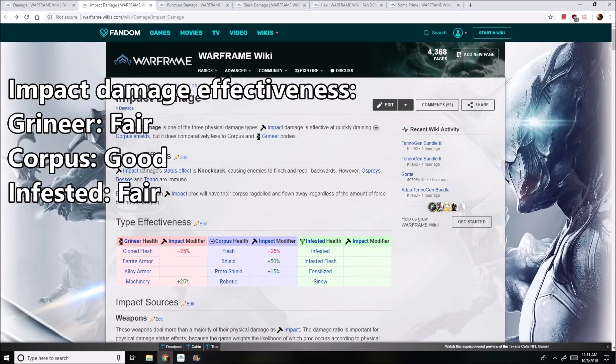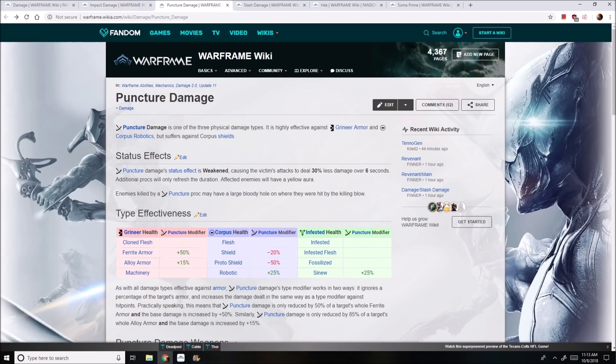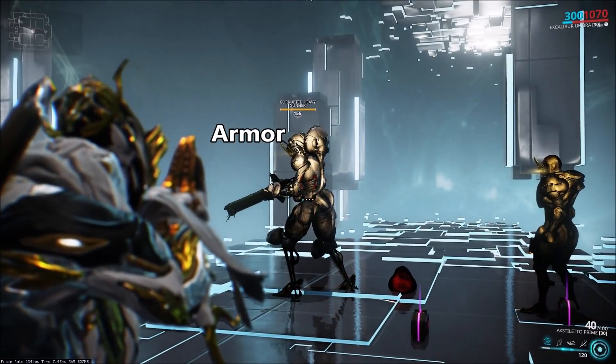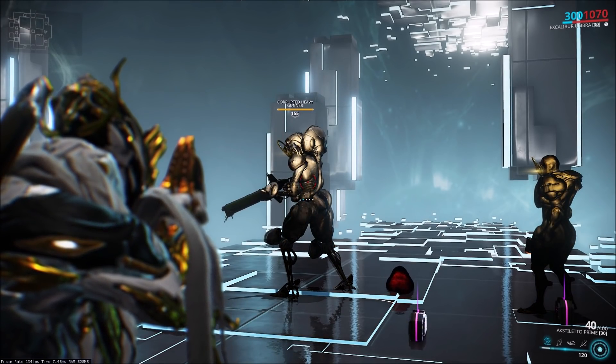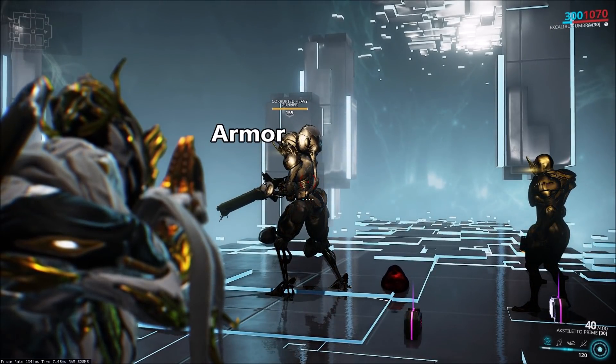Overall, Impact damage is the worst physical damage type, and you're probably not going to be aiming to mod for it other than in specific circumstances. The second physical damage type is Puncture. Puncture is a pretty decent damage type because it allows you to ignore 50% of ferrite armor, and most enemies in the game are going to have ferrite armor if they have armor. If you don't know what armor is, it's simply just the yellow health bar. And because armor scaling gets out of control the higher enemies get, the more of it you can remove, the better, which is why Puncture is a decent damage type.